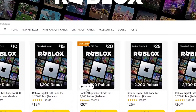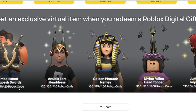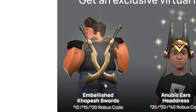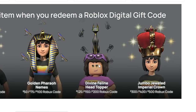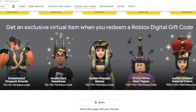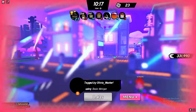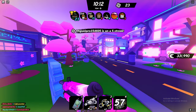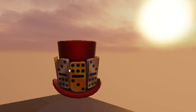There's also potential for this item to replace the Golden Clockwork Headphones as the next promotional item when you buy a lot of Robux. There's also potential that this could come out as an Amazon exclusive item when you buy Robux off Amazon — they give you different items, and these are the ones they have this month: some swords, the Anubis Ears Headdress, the Gold Pharaoh Nemez, the Divine Feline Head Topper, and the Jumbo Jeweled Imperial Crown. There's also potential that it could be a Twitch Prime item, which is also related to Amazon, and I can definitely see that happening.